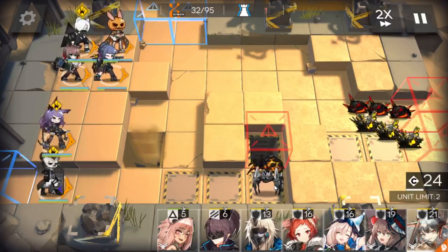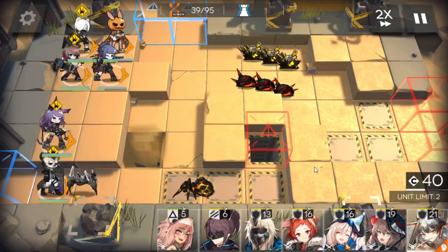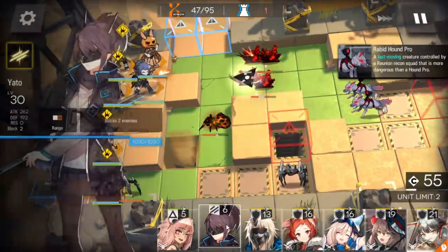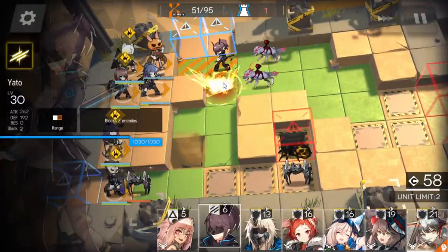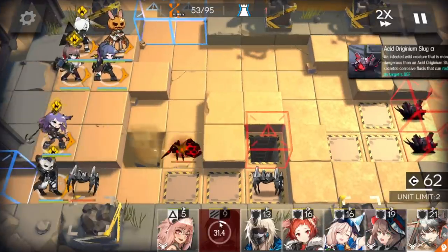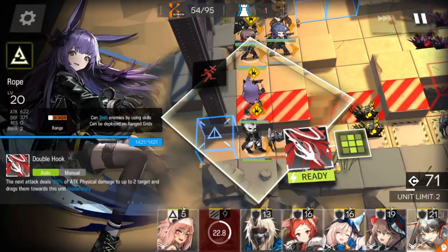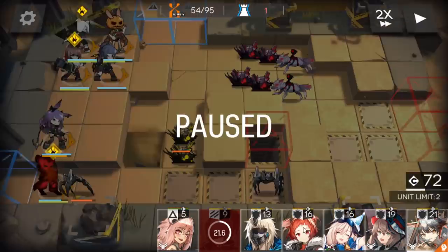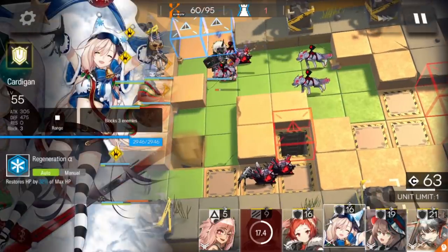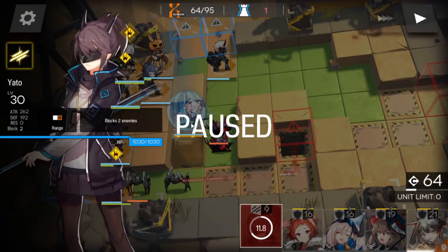Just keep goal — nothing to worry about at the beginning. Next wave we will have Dogos, so prepare your Yato to block both dogs. Why Yato? Because Yato is faster to deploy and she can block two enemies instead of only one. Now be careful on the bottom side — pull those two enemies or they will damage Jessica. Prepare a Defender to block two Dogos.